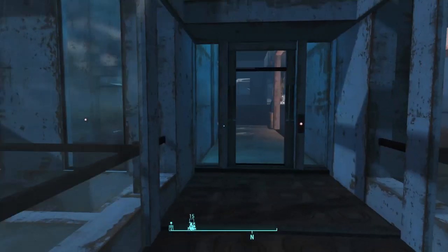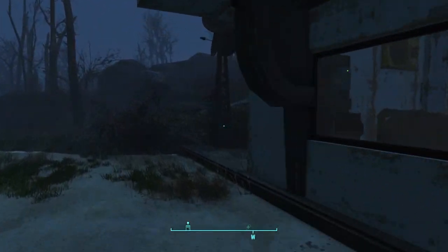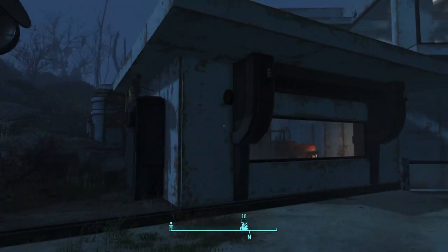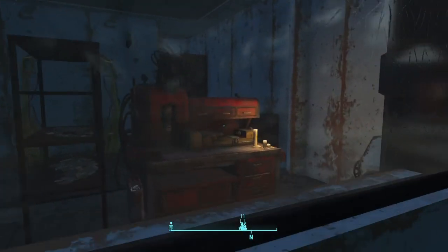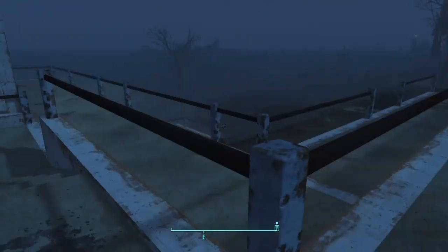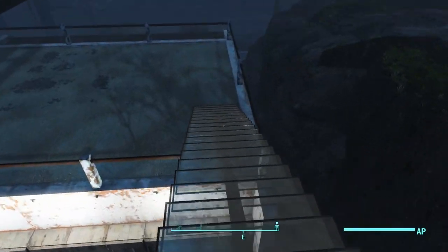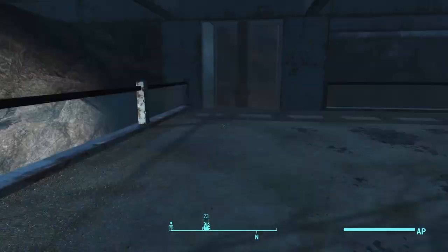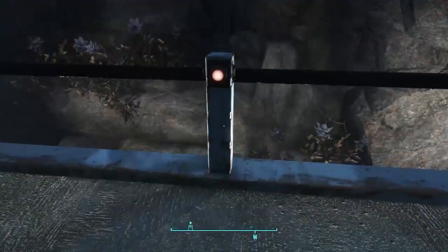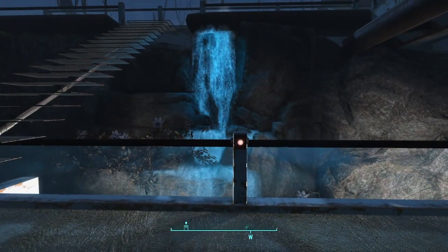That's the entrance right there to the main area, but we're going to go over here first. You can see there is a recruitment beacon right there, and that is the room where the workshop is in with a bunch of other stuff inside. Now let's go down over here — around this area down these stairs there's an empty patio area. There is a button right here for the waterfall. It turns it off and back on again.